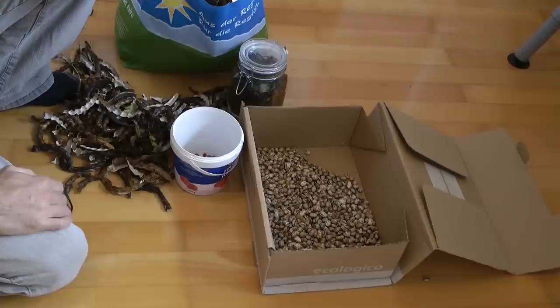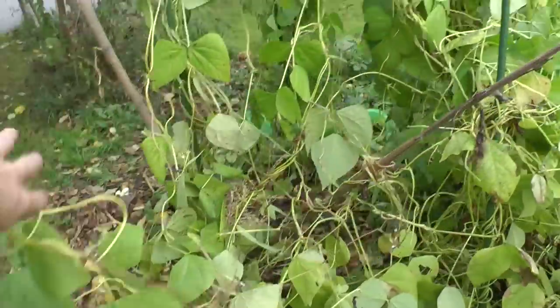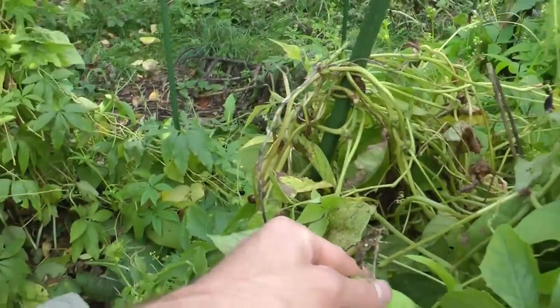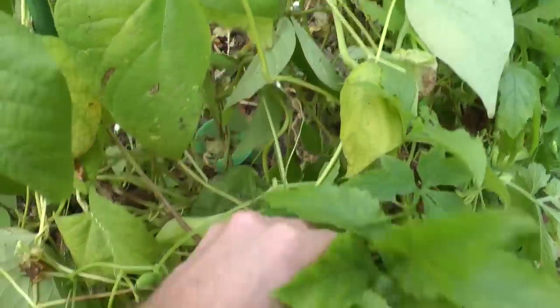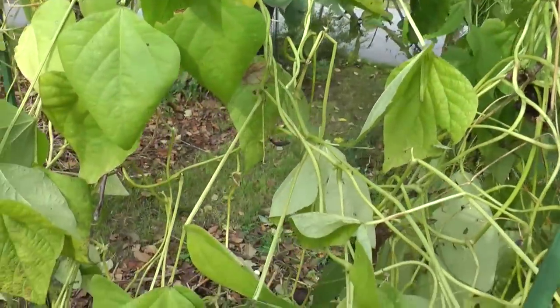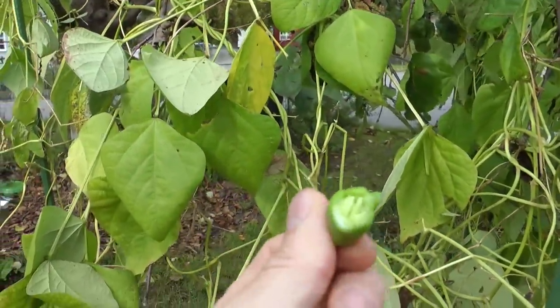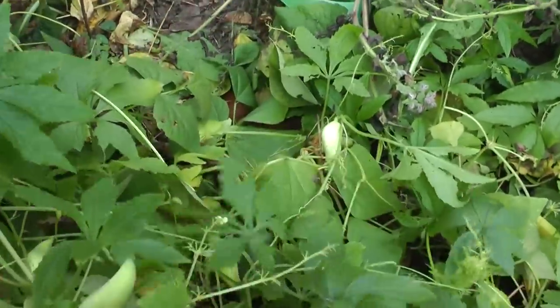We're going back to the garden to talk about the achocha. The only things really left are the dying-back leaves of the runner beans and a lot of the achocha as well. What a wonderful plant — it's like a weed, it grows like mad. This is what they look like when they're fully grown. You can get the seeds when they go white, but you eat them at this stage or a little bit bigger. They taste just like cucumber — a little bit bitter and not as juicy, but they're great in salad. If anybody wants seeds, you're more than welcome.